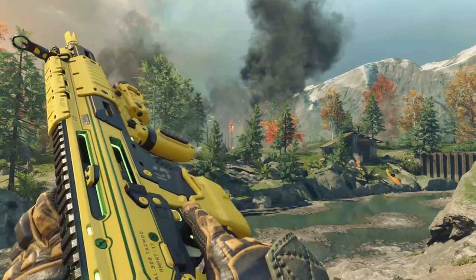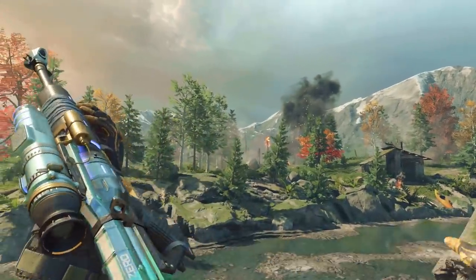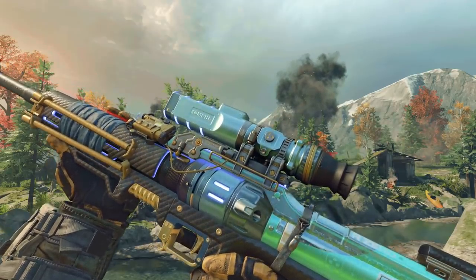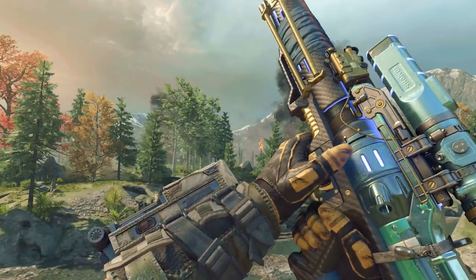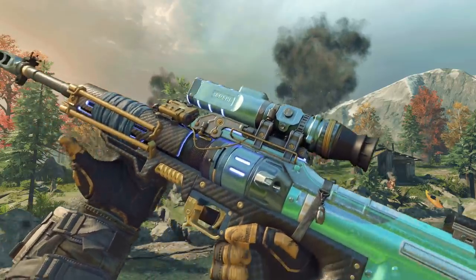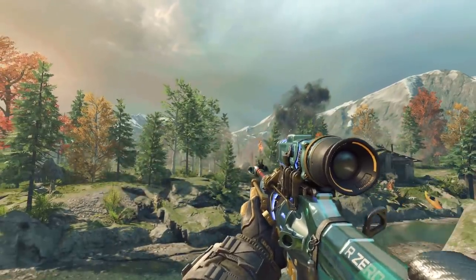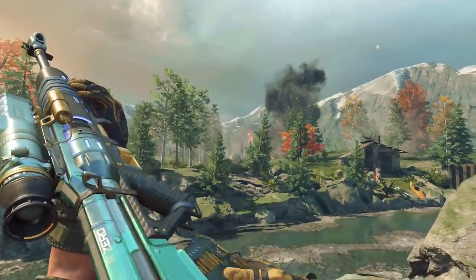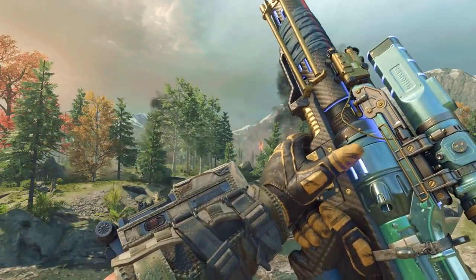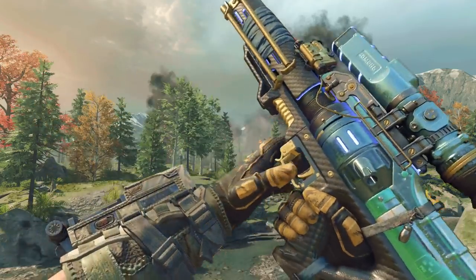The final Mark II weapon that was added today is the Koshka Mark II. This thing looks absolutely beautiful — it's got this blue LED glow around it. The barrel itself is glowing, and then in the area where you replace your magazine, that's glowing too. It's got a nice metallic blue to it. It's just a really good looking weapon, and I really like this variant. Even though I don't use the Koshka much anymore in multiplayer, it's nice to know that these variants are still usable in Zombies and Blackout.